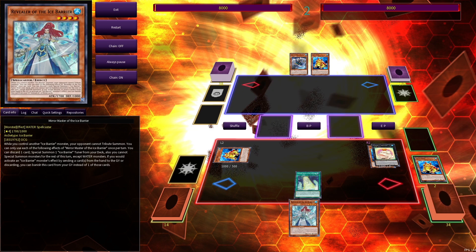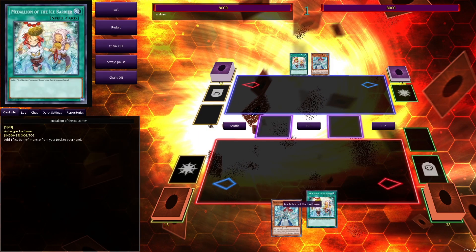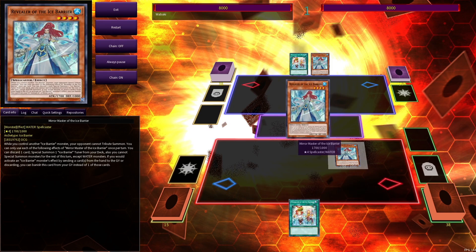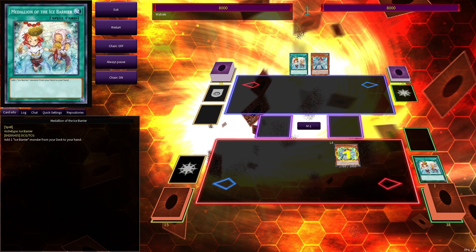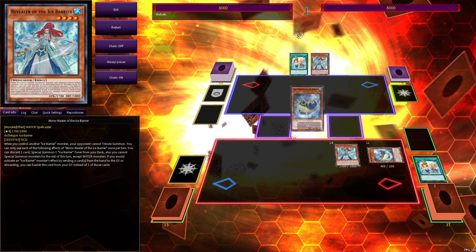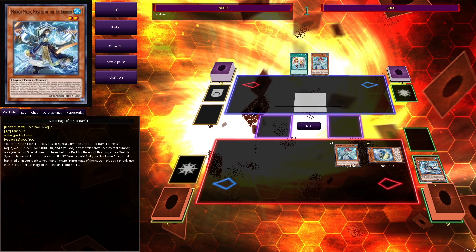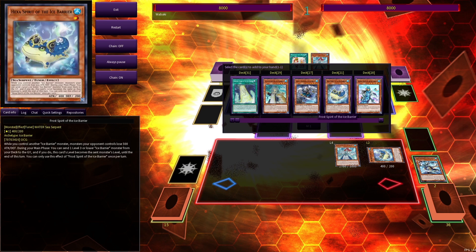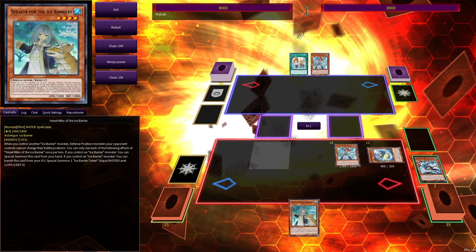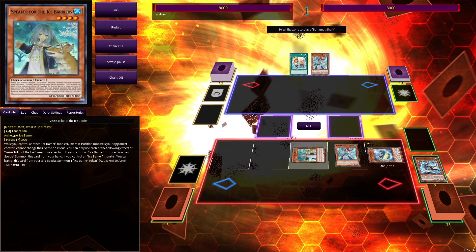We'll jump straight into the 1.5-card combo, which requires you to have Revealer plus any blank card in your hand. You'll Normal Summon the Revealer, which has an Ignition effect to discard a card from your hand to Special Summon an Ice Barrier Tuner from your deck. We'll almost always go for Hexa, Special Summon the Hexa to our side of the field. We'll then use Hexa's effect to send Mirror Mage to the graveyard. Mirror Mage's Grave effect will activate to search out Speaker, and once you have Speaker and control an Ice Barrier, you can Special Summon it from your hand for free. You'll then go into a Bahamut Shark, overlaying your two level 4s.